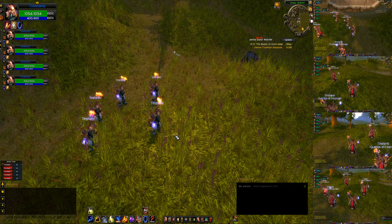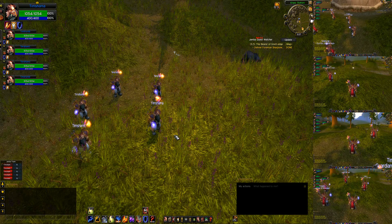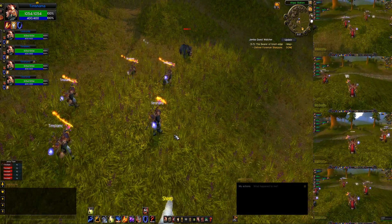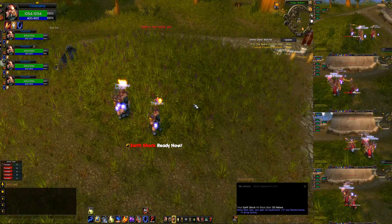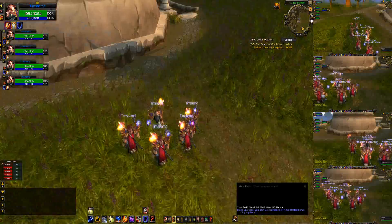If I tap the down key, you'll notice just two guys move down. If I tap the left key, you'll notice that two guys strafe left and two guys strafe right. And if I move up, we all move up. Let me show you again — we're going to hit the down and left arrow keys, and all my guys spread out really nice.